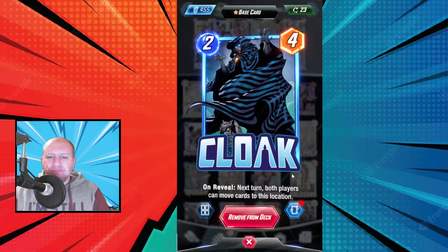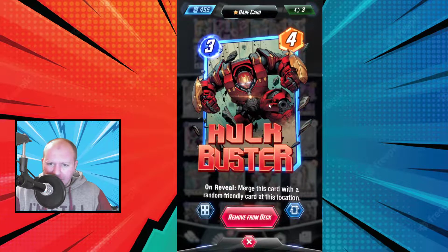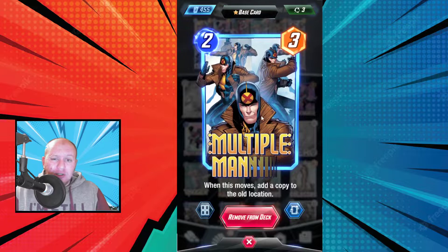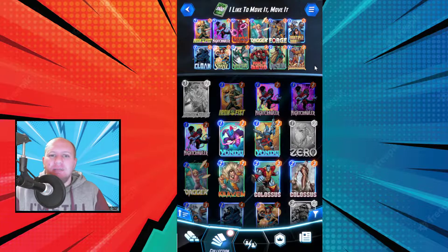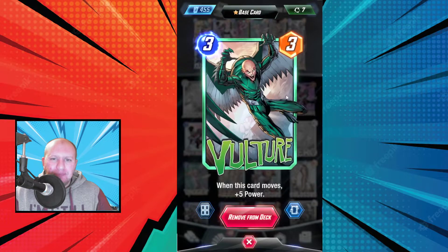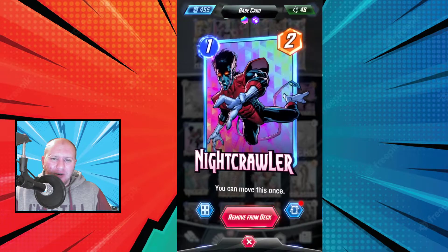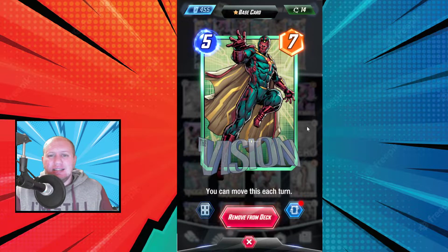We've got Cloak here, who enables us to do our movements by making it so that next turn we can move anyone we want. We've got Hulk Buster who's going to merge onto a card — which is good because you can merge him onto Multiple Man. Multiple Man becomes a 2-7 and then you move him and he's just creating 2-7 copies everywhere. Doctor Strange is another movement enabler to either move Vulture to get him buffed up or Multiple Man. Even Dagger is a good option there. Vulture gains extra power whenever he moves, and Vision is kind of like Nightcrawler — basically to enable us to move him around and get him out of the way, but also just because he's a decent card.